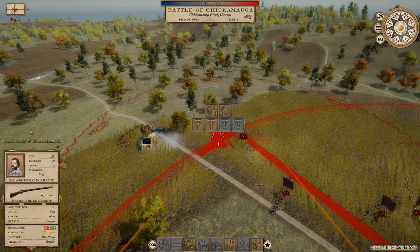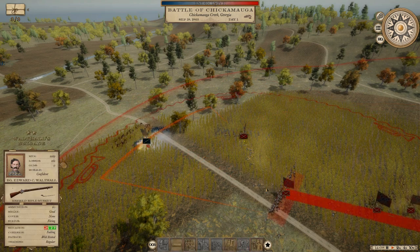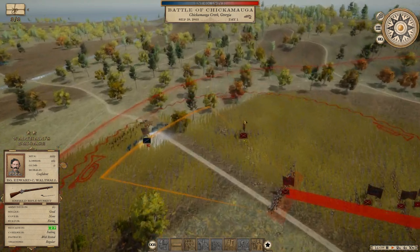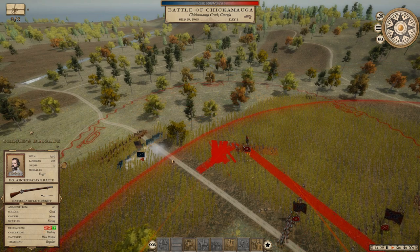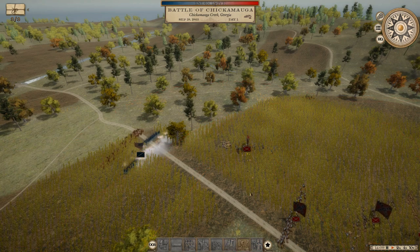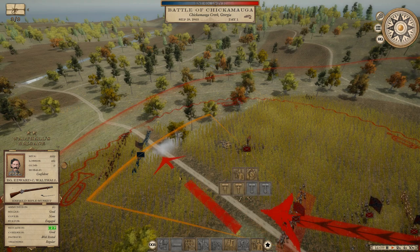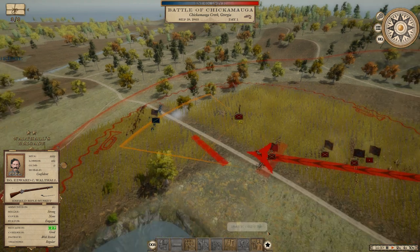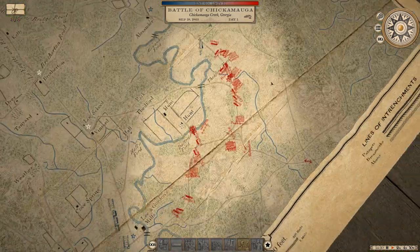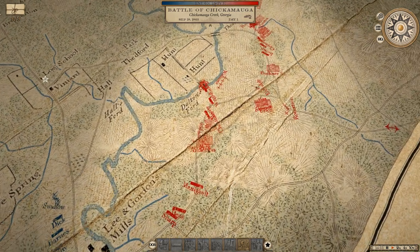All right, here we go. We're just repositioning these guys. Reposition, reposition, and let them have it. Even at this distance we can hit them — they've improved the range a little bit. Come on, boys, let them have it. They're trying to take out your friends. Not the greatest setup, but I'm going to make it work. We can't focus on just one part of this battlefield — we've got to focus on multiple ones. And look at that over at Lee and Gordon Mills — a bit more than we bargained for.